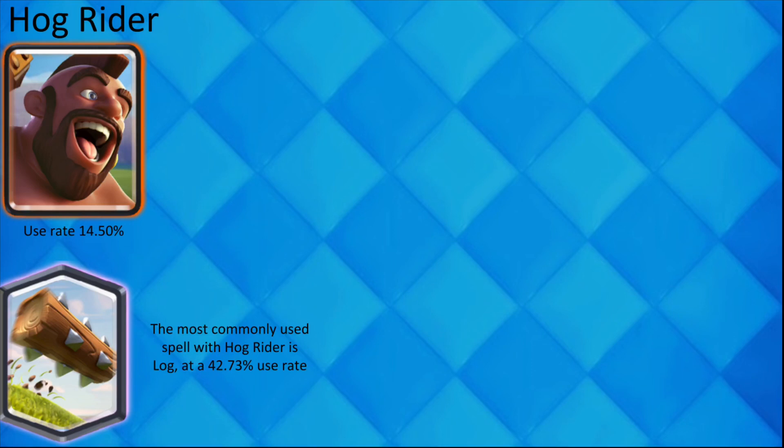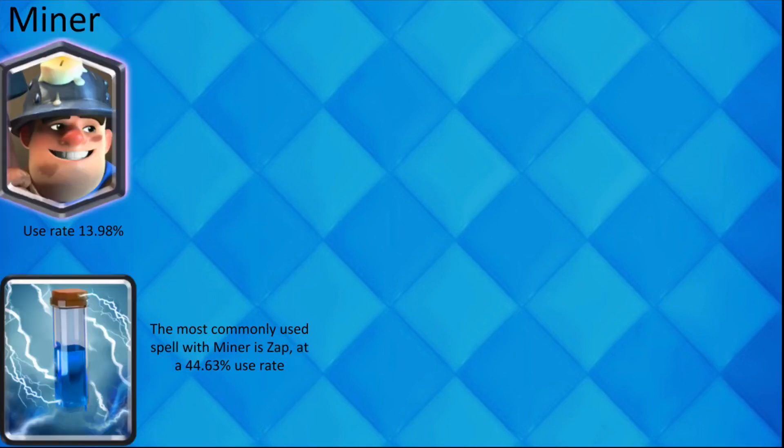Although it's not above 50%, if your opponent plays Hog Rider, they also pretty likely have Log. And with Miner, the most likely spell is Zap.